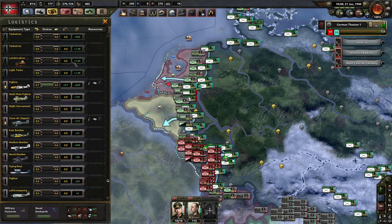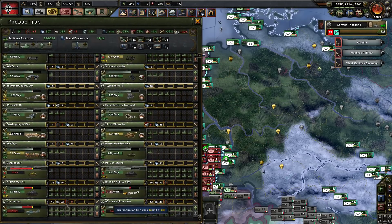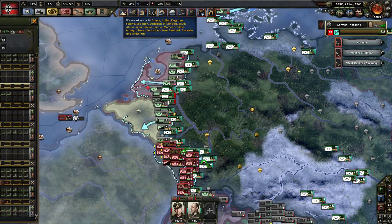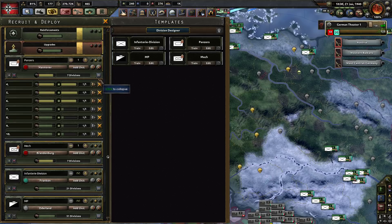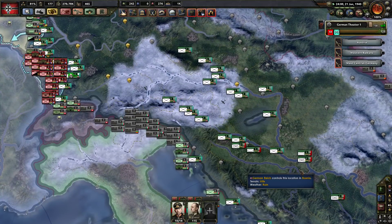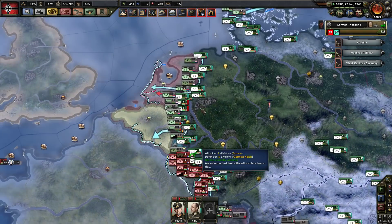As you can see we're producing about 0.7 fighters a day — I thought it was better than that. The rubber shortage is killing my production lines. We have a huge tank deficit because I'm trying to deploy another seven divisions, which is a bit ambitious. But we'll give it a go. As soon as these guys arrive — boom! — we'll launch the Schlieffen Plan.